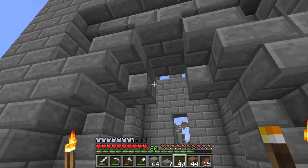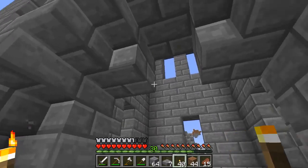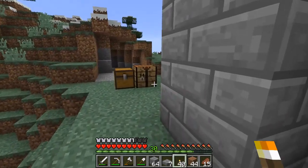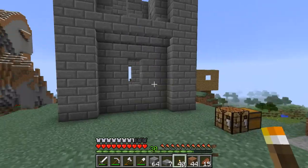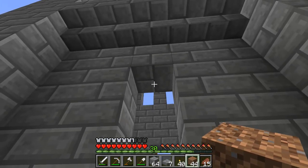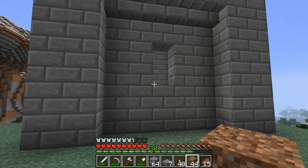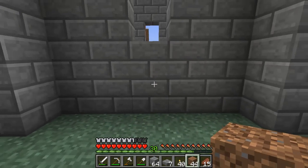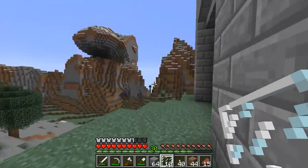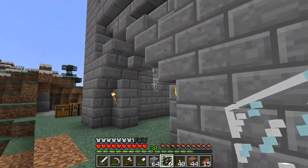I did iron bars in my test world — right here and on these sides — and it looked pretty good. We do have tons of iron, but I don't really want to use them now in case we need them for something like a beacon. I also made these windows higher, just to make it look more defensible so someone can't just walk up and bust in. I do have glass panes so we can go ahead and fill these in. I thought about stained glass but haven't played around with it, so for now I'll just do regular glass panes.